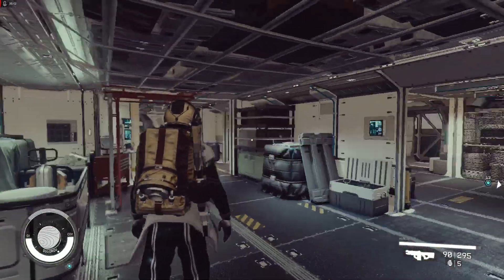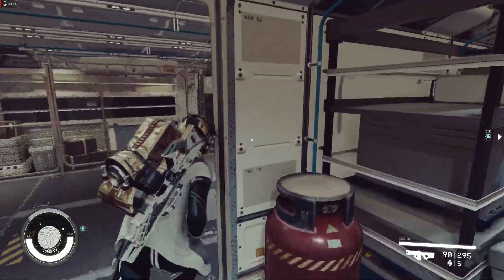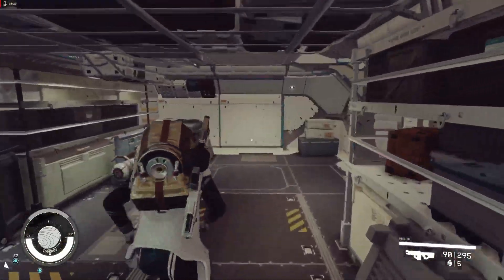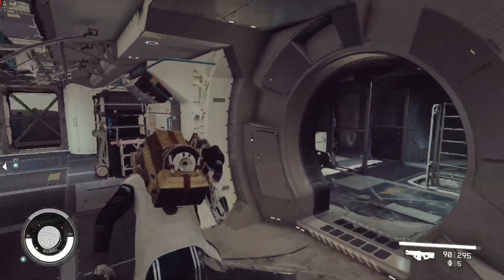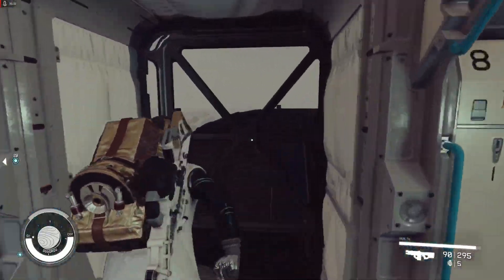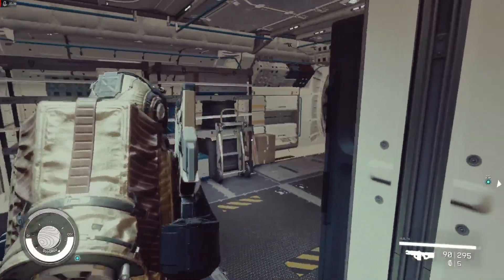We can go to the station — this is like a storage area with computers where people can monitor the situation from the fleet operations and from space. It will be neat if you have 50 crew.